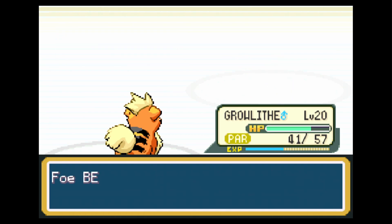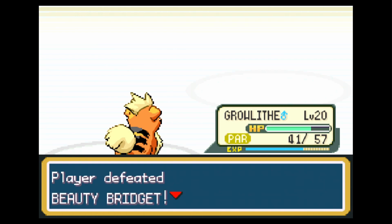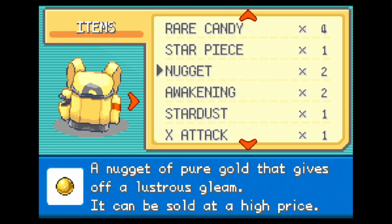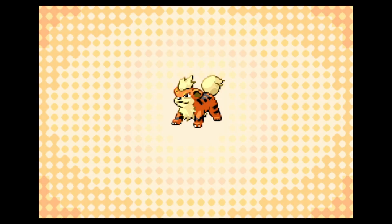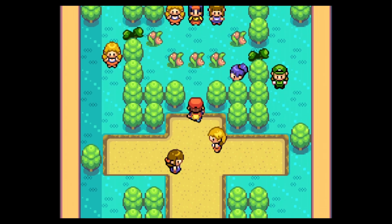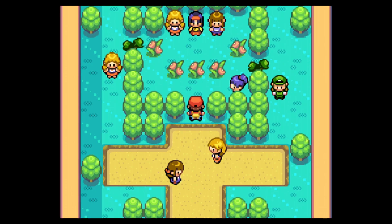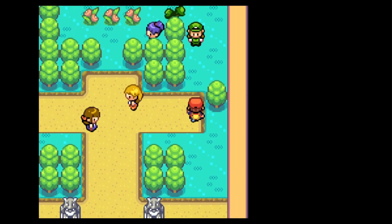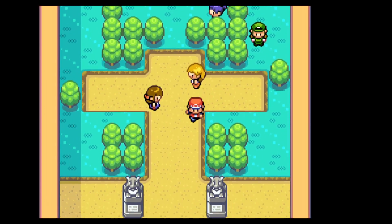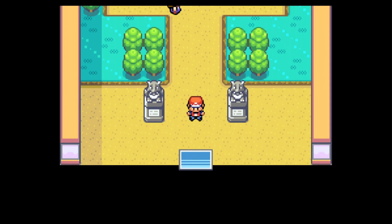Growlithe gets the experience, which is what I'm here for. And there goes Beauty Bridget. I wasn't reading anyone's text because I was a little too focused. Let's see who's left — how many more gym trainers do we have to fight? Looks like five gym trainers total. That trainer had a Bulbasaur and an Ivysaur, and almost fainted Growlithe, so I have to go heal.